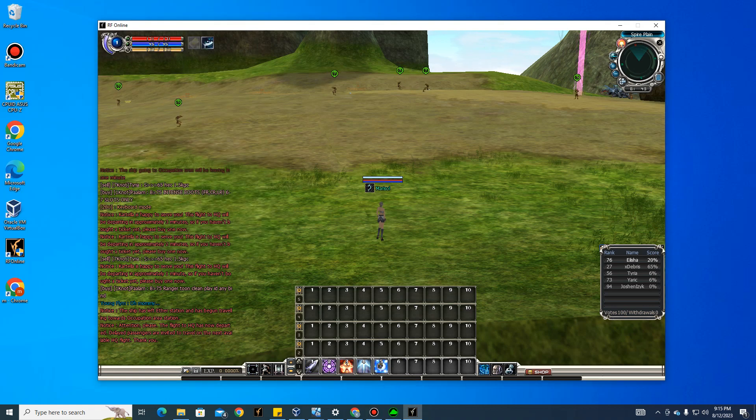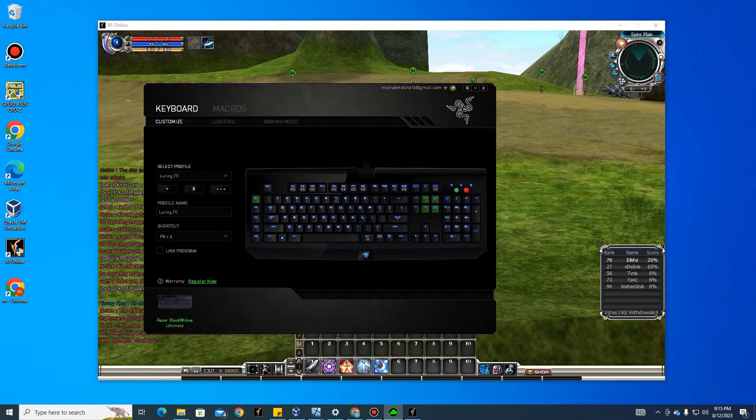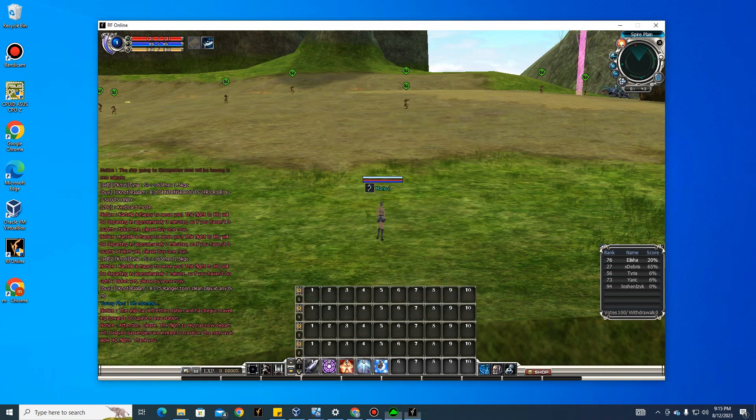Hello, welcome to my channel. Today we're going to talk about how to macro auto buffing for RF play. We're going to use Razer Synapse 2 and set up auto buffing for this application.